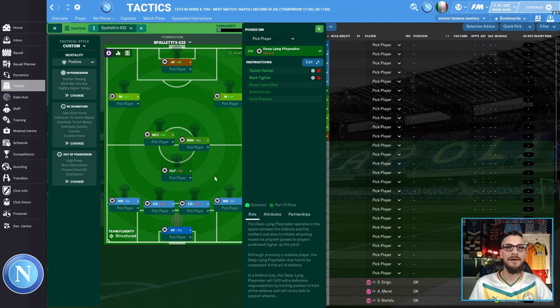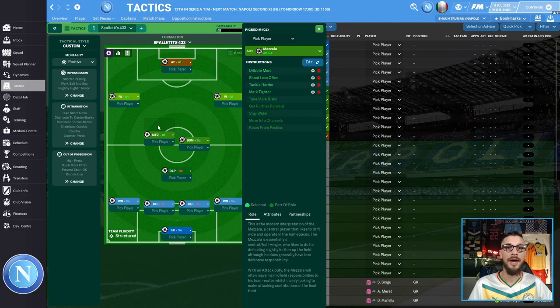In defensive midfield we have a deep-lying playmaker set to defend duty, instructed to shoot less often, dribble less, and hold his position, with the additional instructions of tackle harder and mark tighter. On the left-hand side of central midfield we have a mezzala playing the attack duty, instructed to take more risks, get further forward, stay wider, move into the channels, and roam from position.